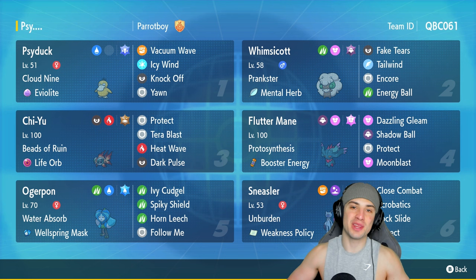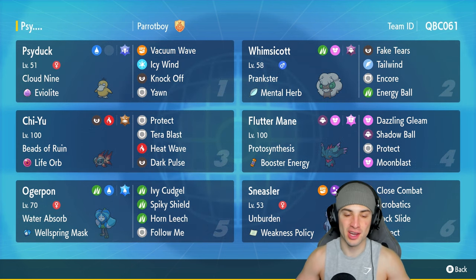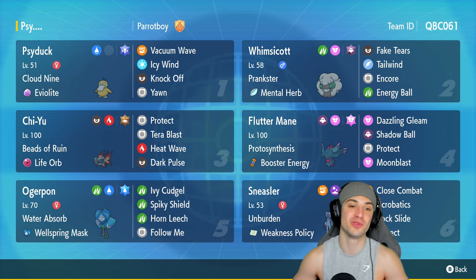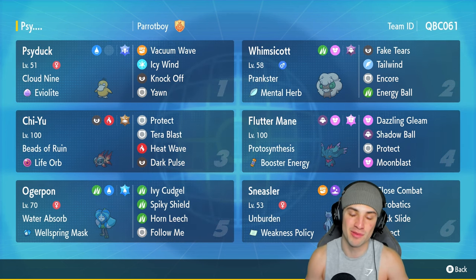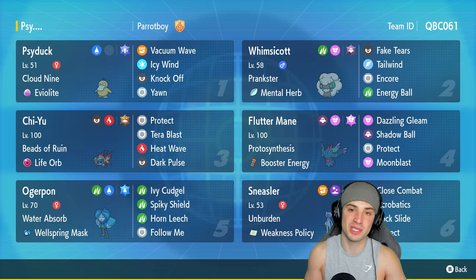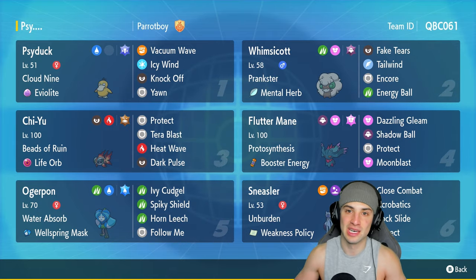There you go ladies and gentlemen — 3-0 with the duck! Psyduck killing it on the ranked ladder, actually doing a lot of work: Vacuum Wave popping Weakness Policy on Sneasler, Icy Wind slowing Pokémon down, Knock Off taking items, and Yawn putting Pokémon to sleep. We used Psyduck to its fullest potential and I absolutely love it. That's gonna be it for today's video — smash that like button, click that big red subscribe button, spread the positivity, and I'll catch y'all in the next one. Peace!